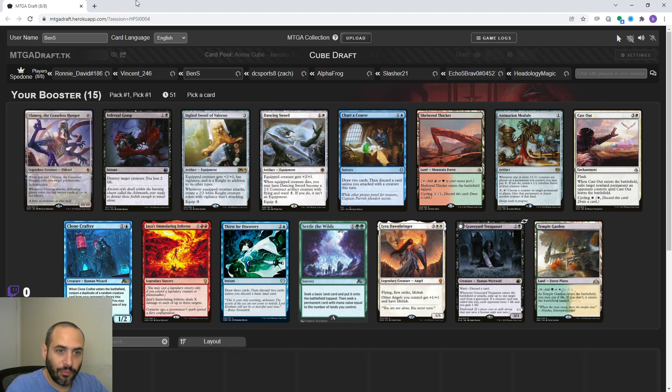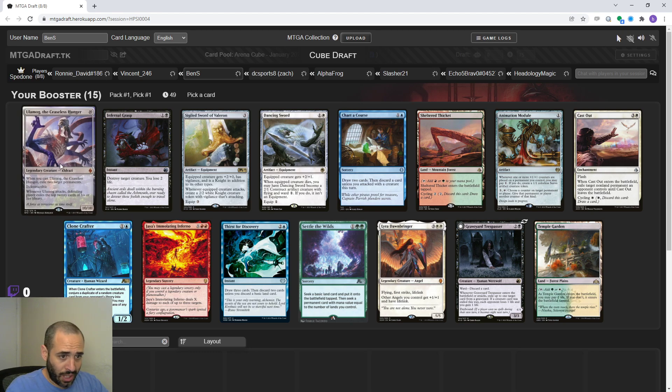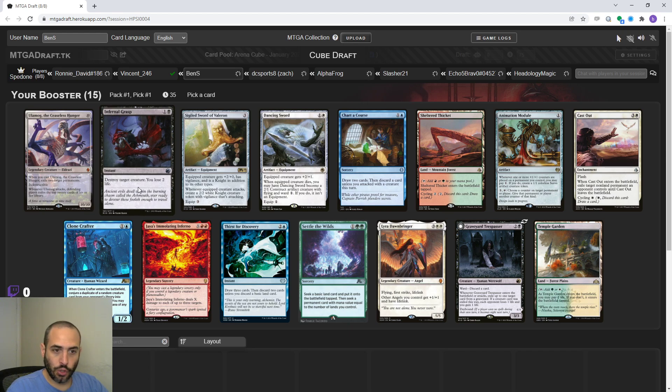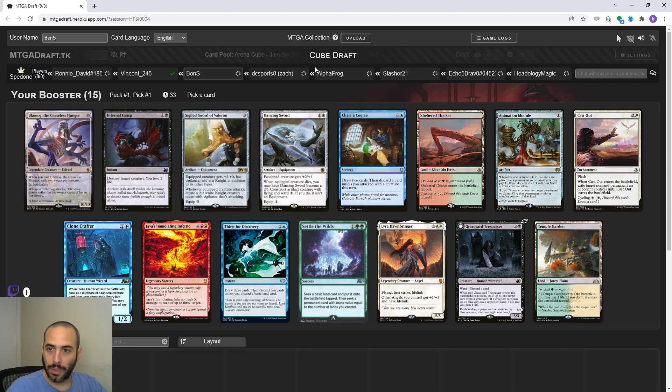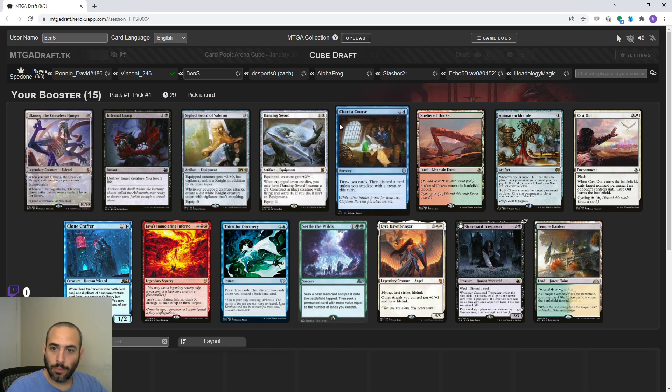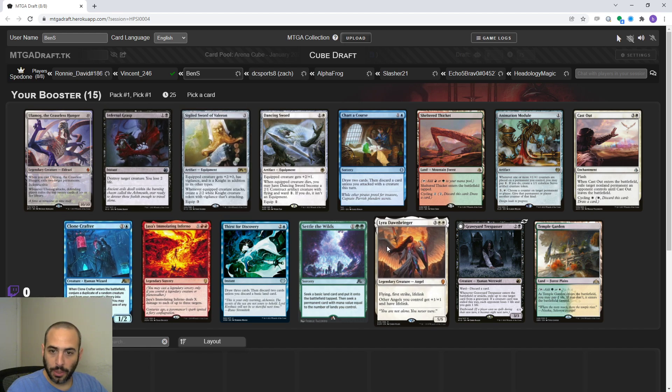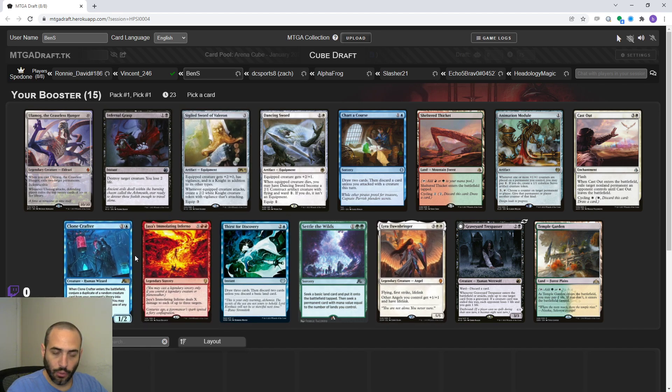So we've got Ulamog. Seems like a good card to first pick because I can draft ramp or reanimation or whatever. Infernal Grasp is certainly good efficient removal - you don't mind losing two if you're going to be able to kill anything for two mana. I'm guessing most of the rest of these are not really in contention. Lyra is probably like okay, but there's usually plenty of removal in cube.